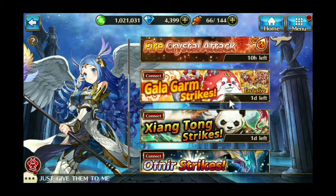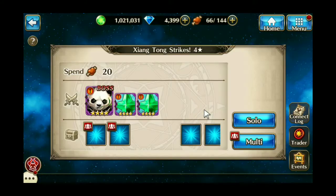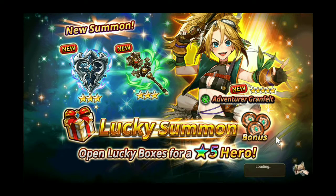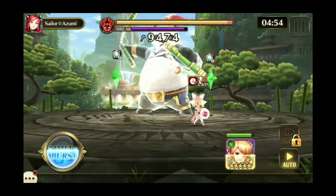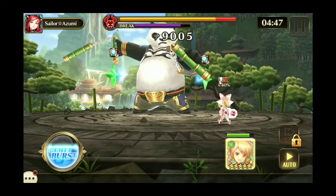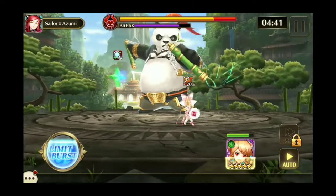Let's do a small test and see how she does before she's awakened, because I'm going to do a video after she's awakened too. We're going to go against Mr. Panda Bear and do four-star solo on her own — 336,000 HP. Let's see what she can do and how fast she can take out this panda. I'll put it on auto since there's no reason not to, just use skills every time.